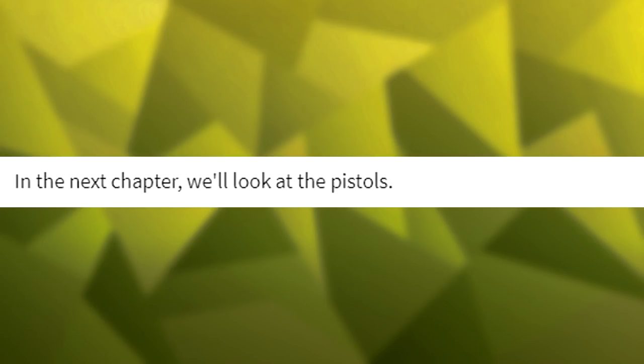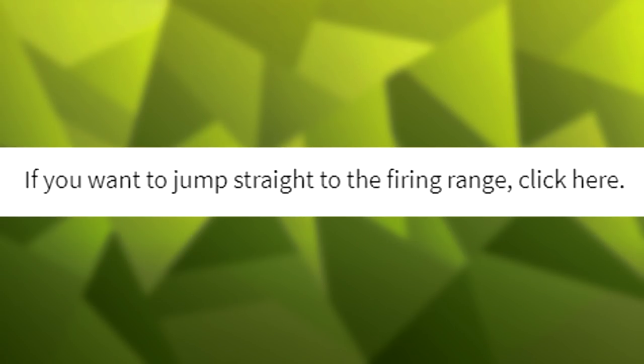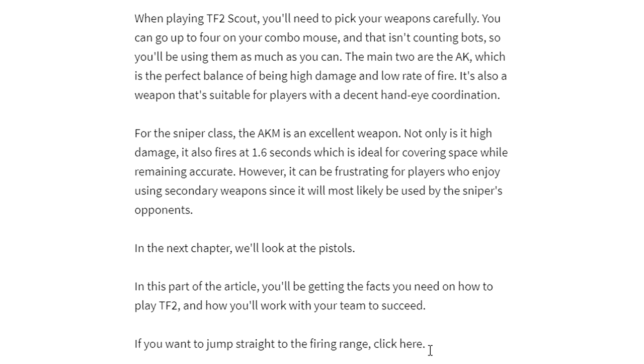'In the next chapter, we'll look at pistols.' 'In this part of the article, you'll be getting the facts you need on how to play TF2, and you'll need to work with your team to succeed.' What does that have to do with pistols? 'If you want to jump straight to the firing range, click here.' I'm going to leave that in - people are going to be so confused. And I think that's where I'm going to cut this section, because I just really like the idea of 'if you want to jump straight to the firing range, click here.'